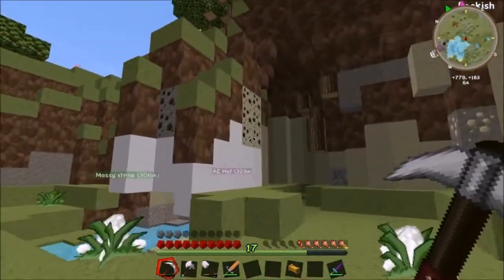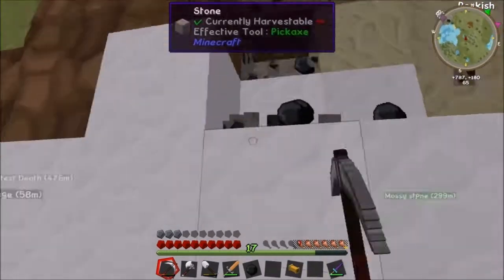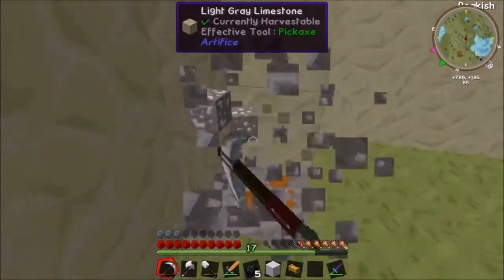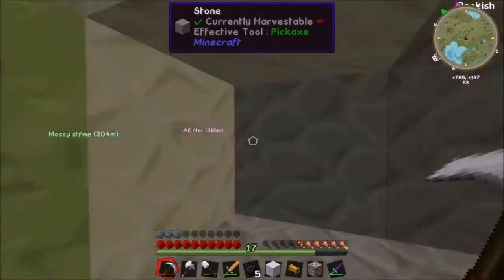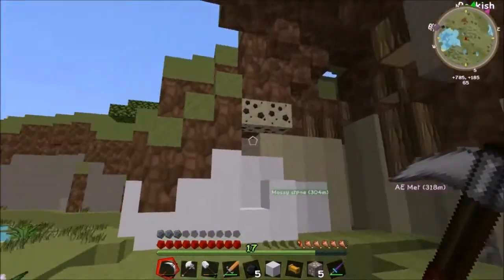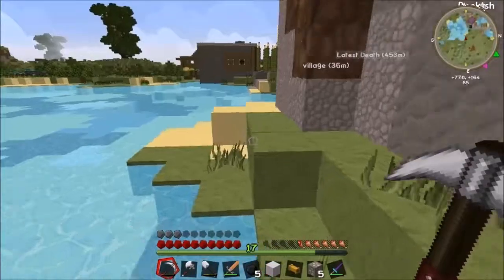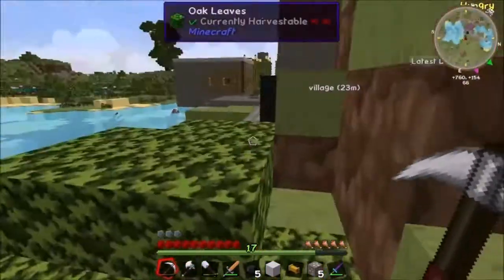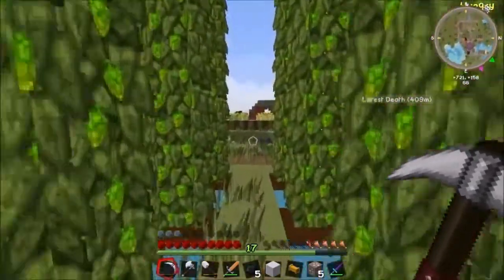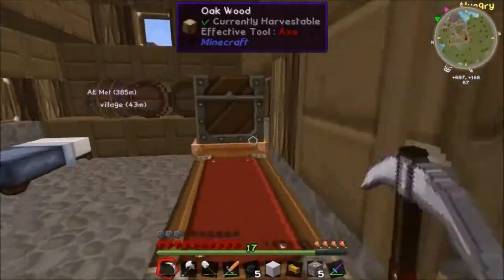There's some coal there - I'm not turning down coal. I'm going to head back to the base. I always get it lost even though it has a chimney - that's why I picked this building, so I'd never lose it. Oh my God, that's a lot of copper - not iron, copper, shut up. I could also smelt some of this tin.